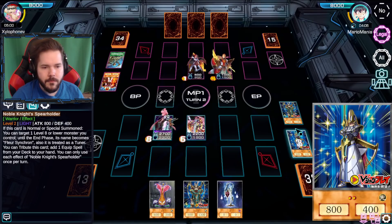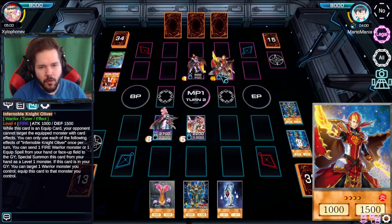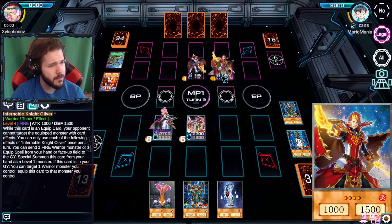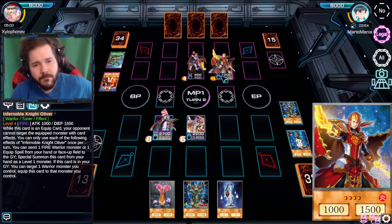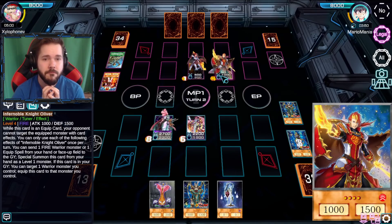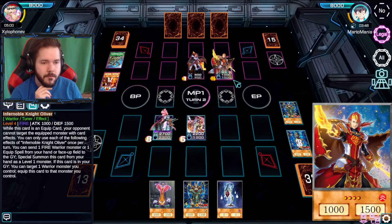Normal summon - get these two rolling. Then I get my own secret summoning going. Very nice. So I should go into Oliver then. I'll be honest, I haven't played the Noble Knights, especially the flame version of them. Yeah, been a little bit.